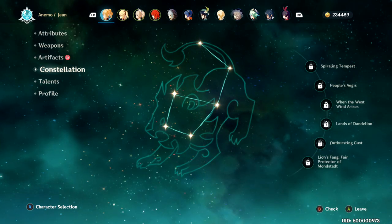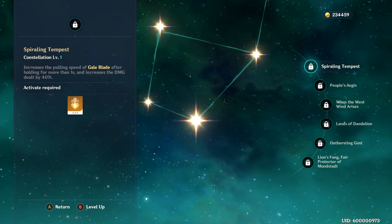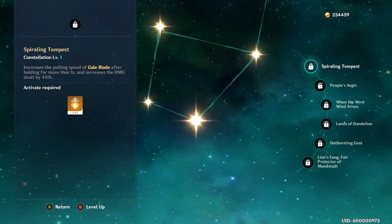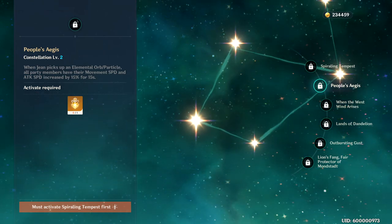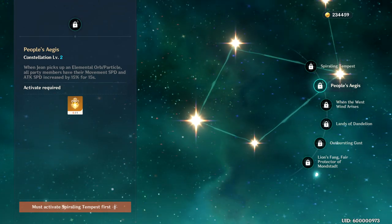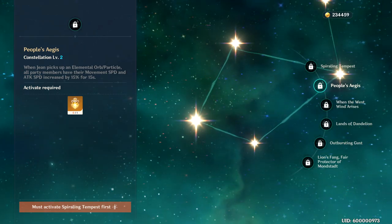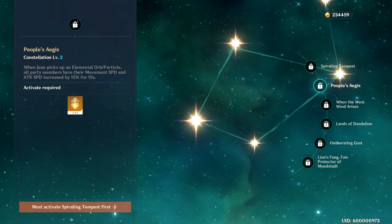For constellations: Spiraling Tempest at level 1 increases Gale Blade's pulling speed after holding more than one second and increases damage dealt by 40%. It's a great damage buff but I don't think it's worth pulling Jean a second time just for it. People's Aegis at constellation 2 is really strong — whenever you pick up an elemental orb or particle, all other party members get 15% movement speed and attack speed increased for 15 seconds. In co-op with constant combinations, that 15% buff to everyone is massive, making People's Aegis one of the better constellations.